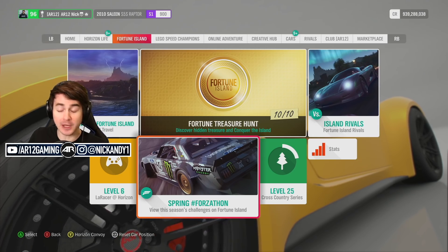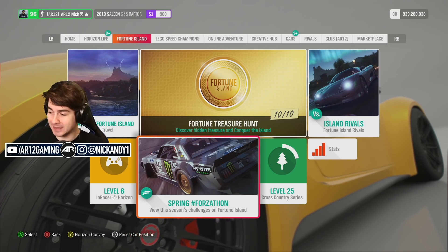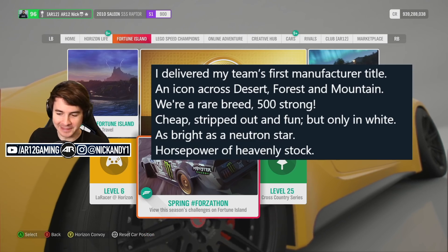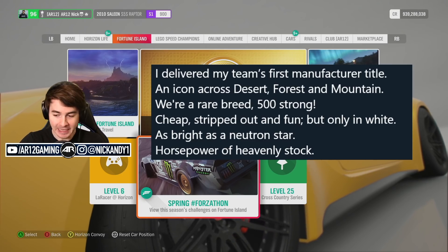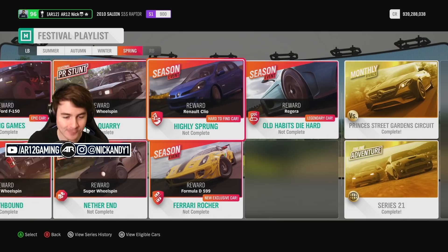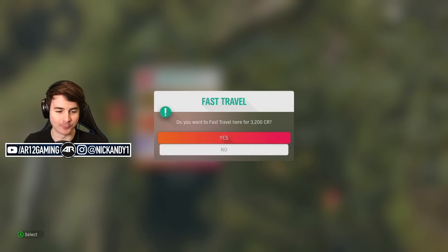For those of you who don't know, Forza actually puts out hints for the cars coming next month, and these are the hints for next month. Put your predictions in the comments down below. I'm expecting to see a Toyota Celica and a Mazda MX-5 — the other hints I don't really know. If you want to know what cars are coming next week, make sure you subscribe because we'll be covering that ASAP when they get announced.